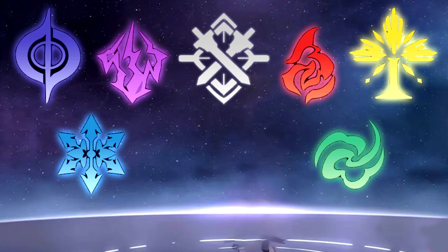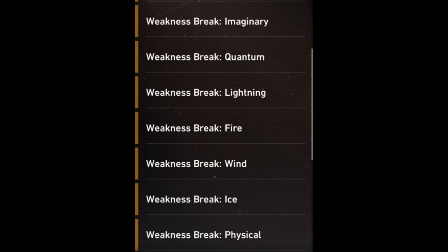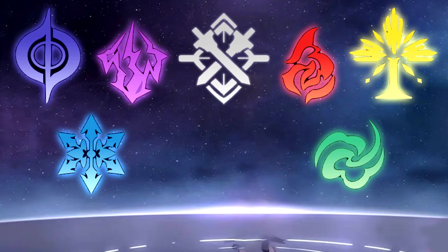So let's talk about what elements are in the game. There are a total of seven: Imaginary, Quantum, Lightning, Fire, Wind, Ice, and Physical. I know Physical is technically not an element, but in the in-game tutorials it's listed alongside weakness break and the other elements, so I'm going to count it.